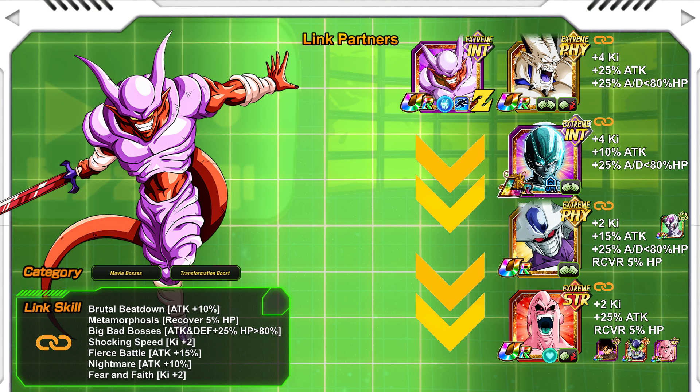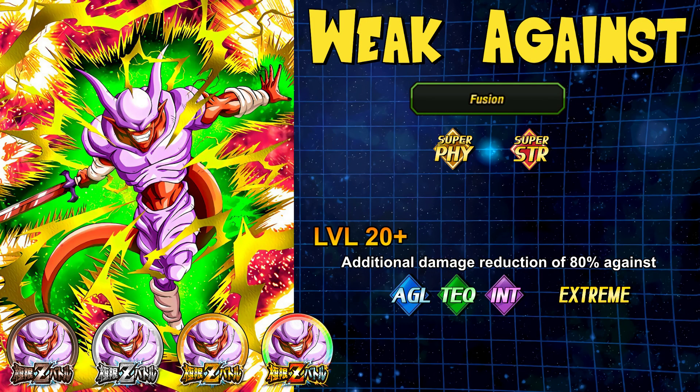Now let's cover how to complete the EZA. Janemba is weak against Fusion units, so running Fusion units will let you tear through the event easily. You'll need Super Physical or Super Strength types to avoid damage mitigation. At level 20 and above it gets hard because there's 80% additional damage reduction against AGL, TEQ, INT, and all Extreme units — so don't bring any Extreme units. Focus on Fusion, Super Physical, and Super Strength.